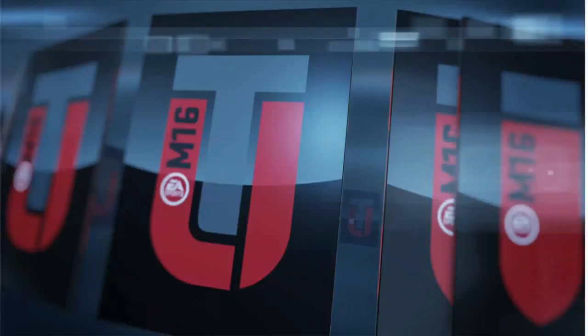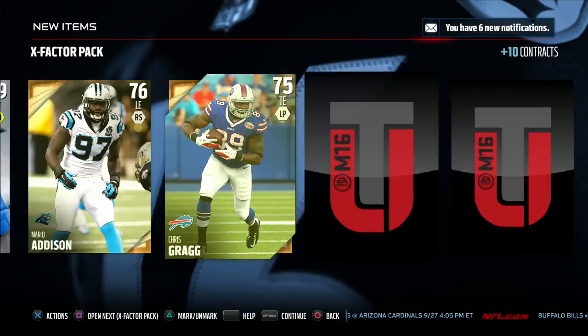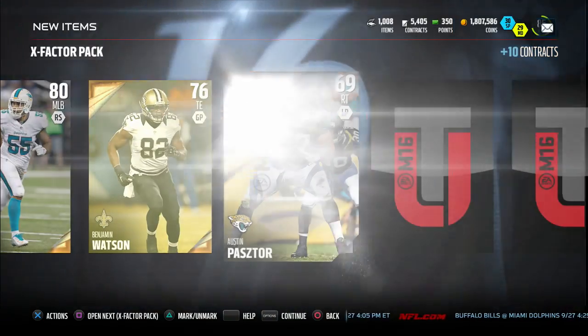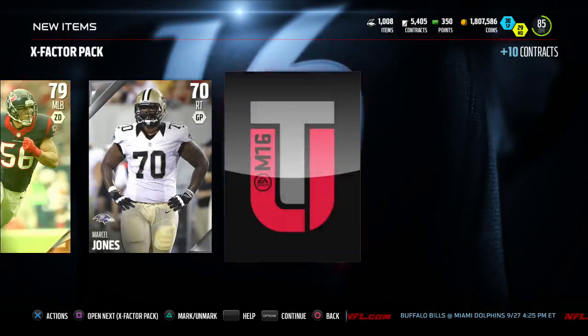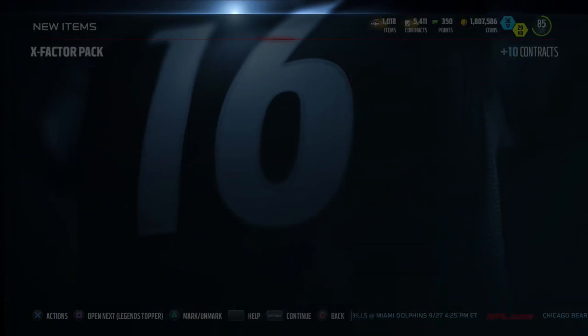We got two more of these bad boys to go, looking for some more elite — more red paint. We got Geno Smith, John Sullivan, Michael Bennett, Mario Addison, Chris Craig, Ramon Foster, Courtney Upshaw, Brandon Graham. Can we get another elite? Benjamin Watson, Mike Williams, David DeCastro, Brian Cushing, and our guaranteed elite badge. No red paint in there besides our guaranteed one, but hopefully we can get another one.